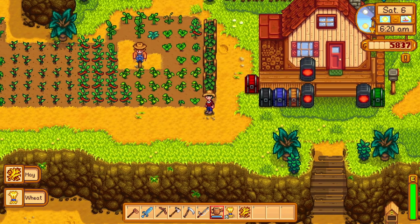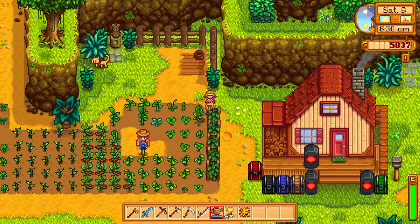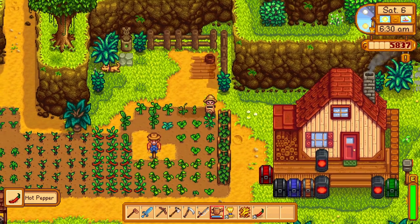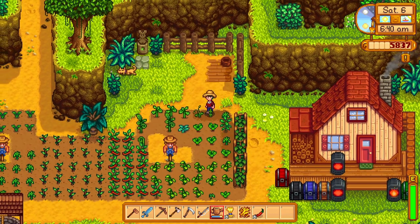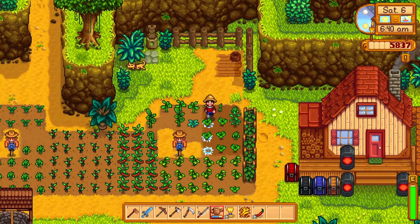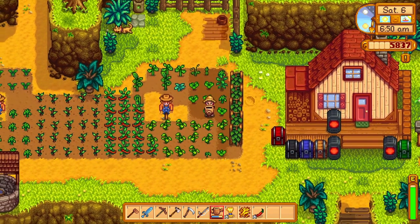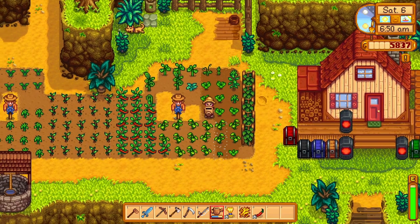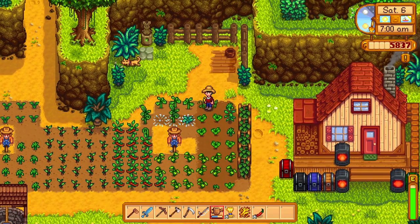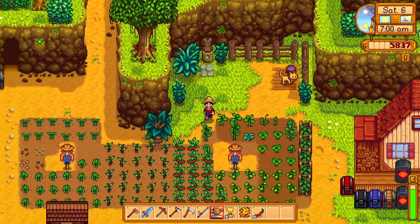I don't know what we need that for — that was a mixed seed I think. Oh there we go, beautiful. We're getting some peppers, peppers are great. What are these little guys, are these rutabagas or radishes? Radishes, that's the word I was looking for. Rutabaga, I don't even think that's a thing in the game. Hey, our ancient seeds are getting there though, nice little progress.